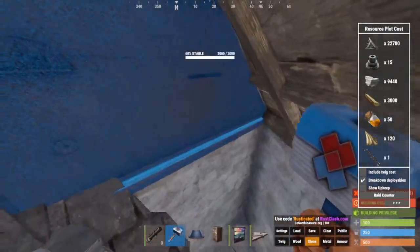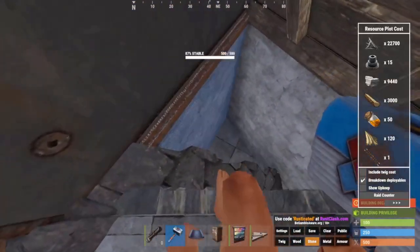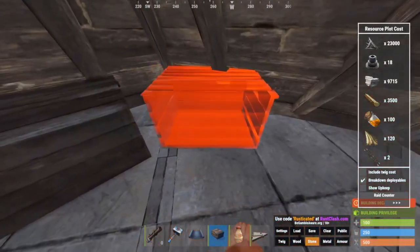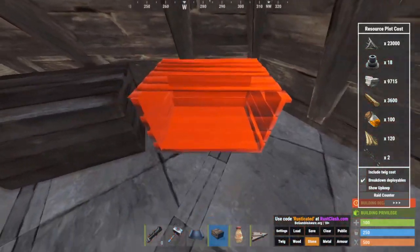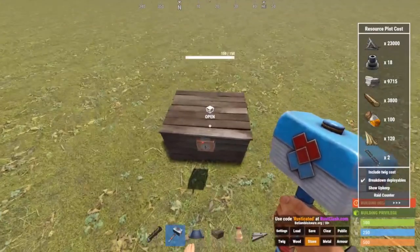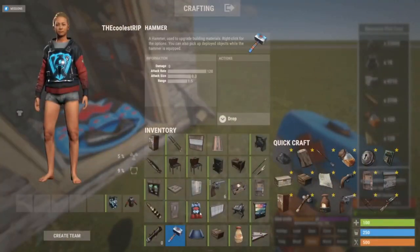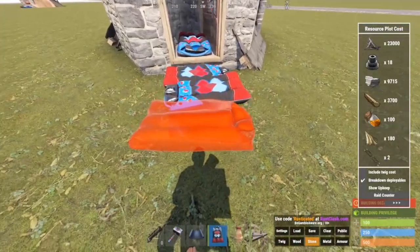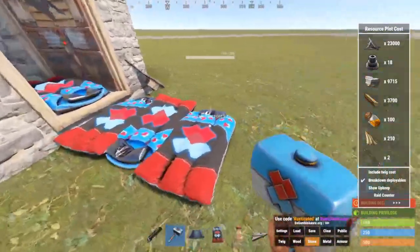Most raiders are going to come through this wall, and then they're going to see this, and they're probably going to stop raiding there. You can fit tons of room right here — just all kinds of boxes. Get rid of this box. Tons of room inside. You can add your third, fourth, possibly even fifth sleeping bag, if you have that much room outside your base.